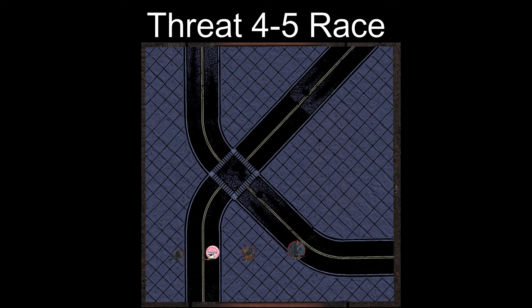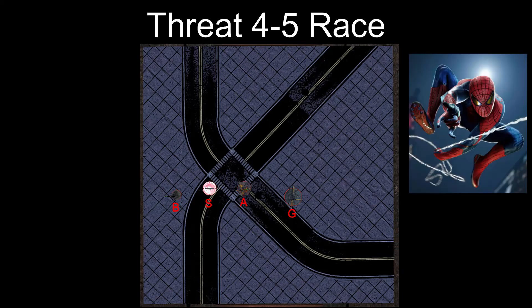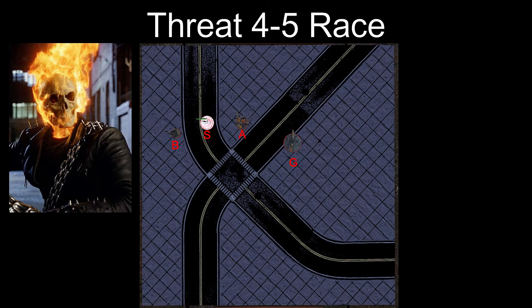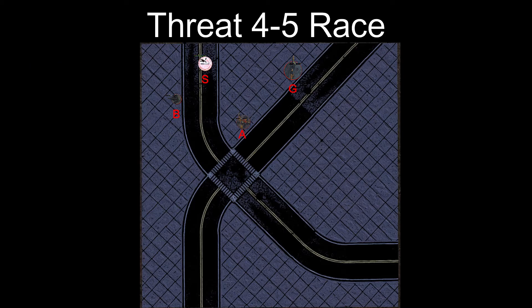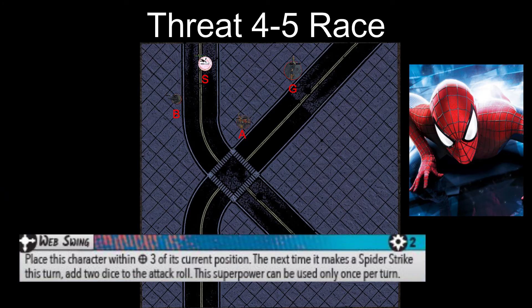Now on to our four and five threat race — we have Black Panther, the Amazing Spider-Man, Angela, and Ghost Rider all lined up at the edge of the range three ruler just as before. Surprisingly, Black Panther keeps his own, only staying a little bit behind Spider-Man and Angela with his small base after one movement. Ghost Rider keeps up respectably but falls back into last place with the second move action. Then it's time for superpowers: Angela unfortunately has no displacement effects per our rules, but Black Panther pounces forward, Ghost Rider shrieks forward using his ability, and Spider-Man web swings with a range three displacement, getting him into first place.